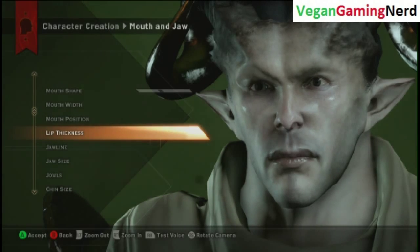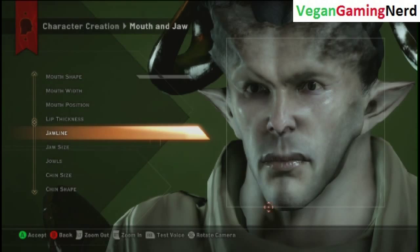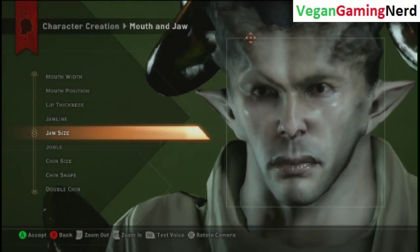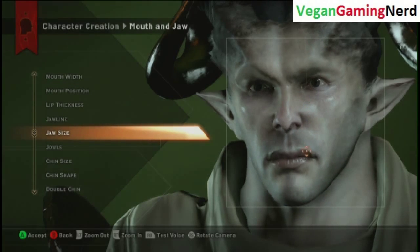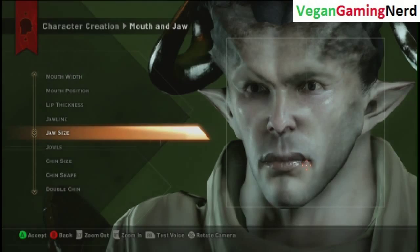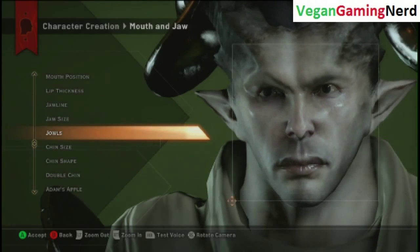I want my character to look lush, radiant, vibrant, and majestic — but I'm stuck. I'm contemplating whether I should contract my jaw or expand it. It's hard just to make a decision; I'm extremely indecisive. I guess I'll contract the jowls.